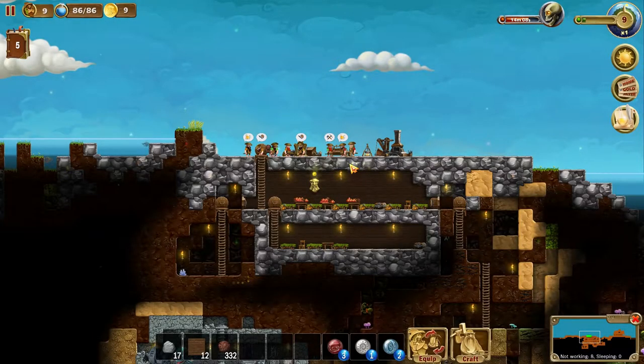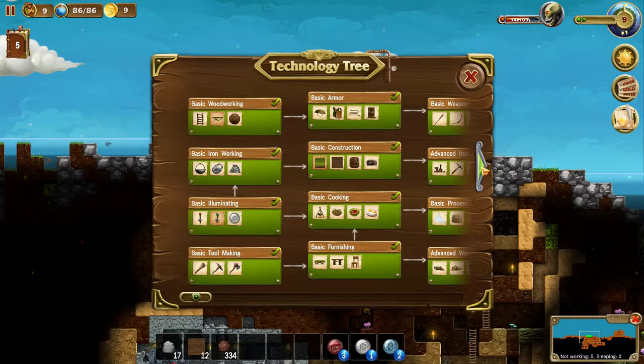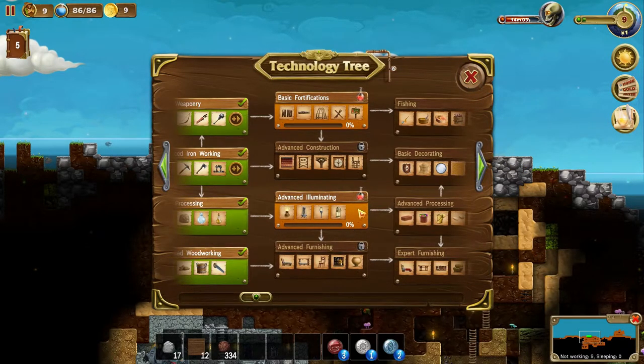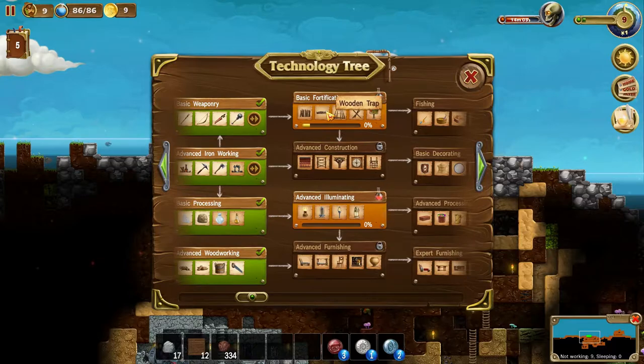Hello and welcome back to my Crafter World Let's Play series. In this episode we have 14 minutes before the next monster wave. Let's unpause everything and get started. It's been a while since I've played and I just need to quickly see what we did last time in the tech tree — apparently we unlocked basic fortifications and advanced illuminating.